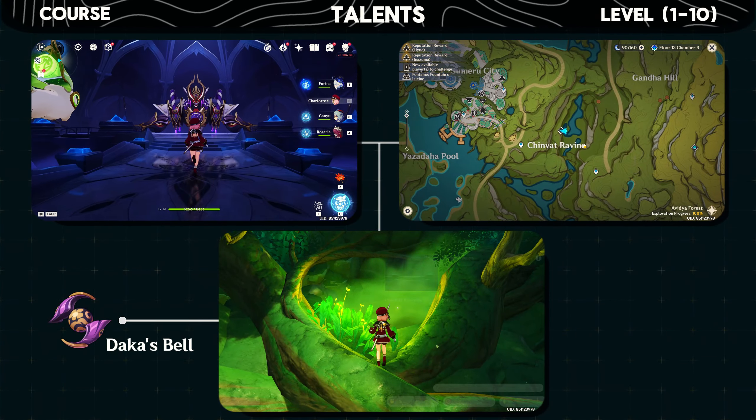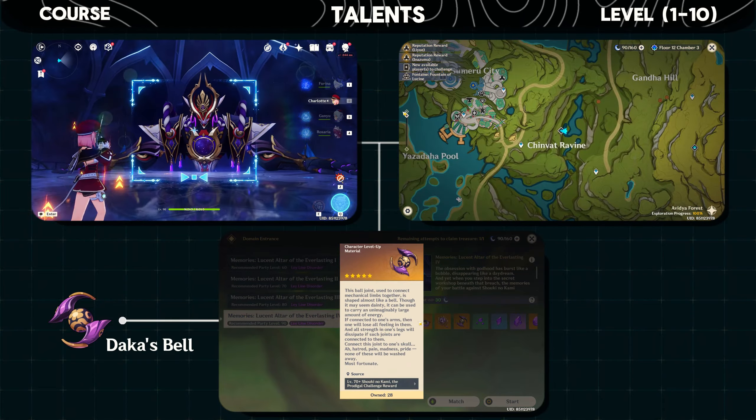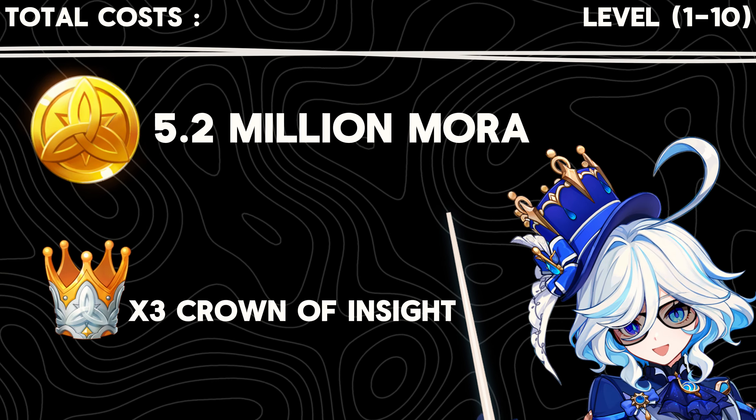And finally, the boss drop is the Daka's Bell. It's a weekly boss material that you can obtain by defeating the boss in this domain. The cost of triple crowning him will be 5.2 million mora, and you'll also need three Crowns of Insight.